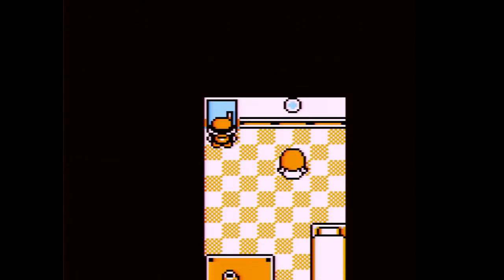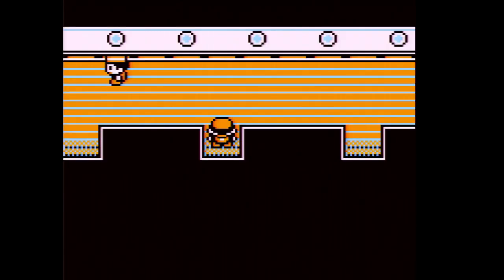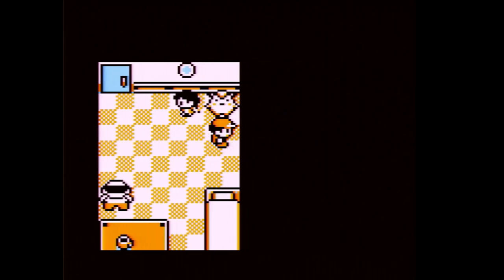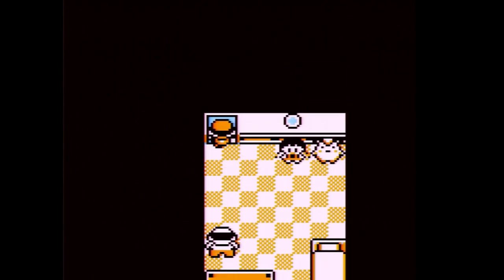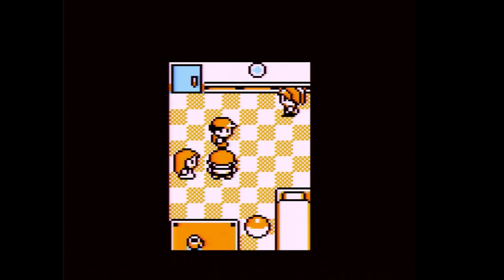We might see Diglett evolve just the part after we catch it! There's dialogue I like here. This trainer says 'I always travel with Wigglytuff.' A cruise ship is so elegant.